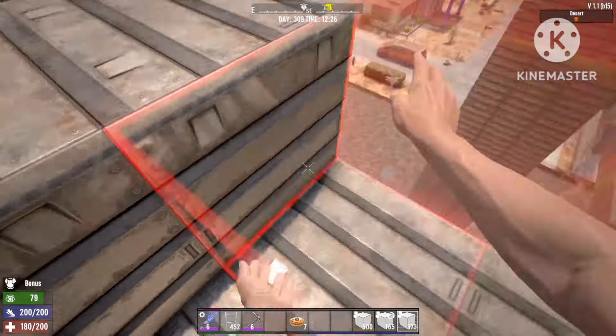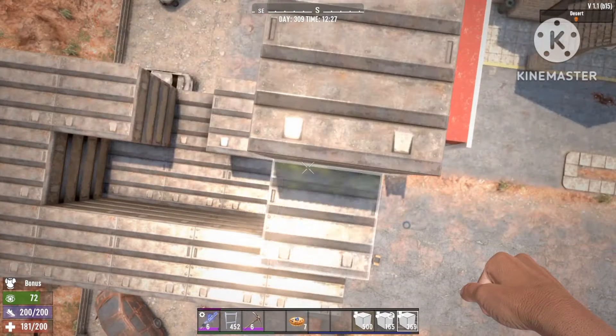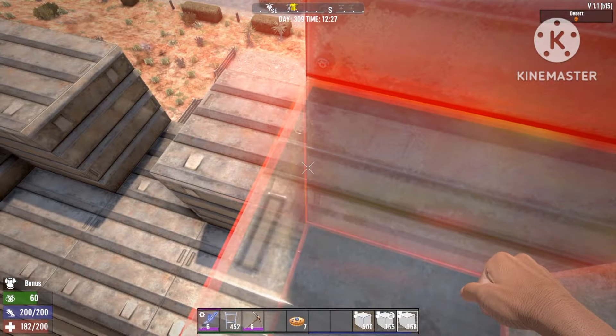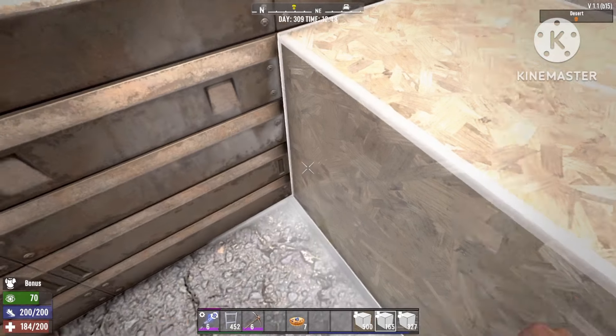Now build the walls and stack them up as high as you want, but you must at least be able to stand inside. Once you're done with the walls and the roof, just fall back down.